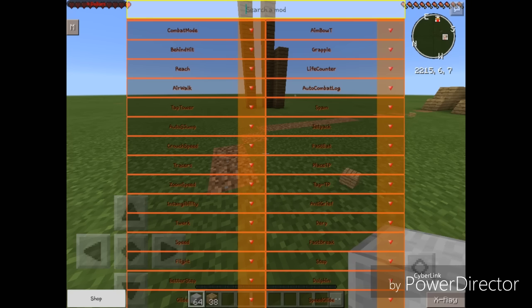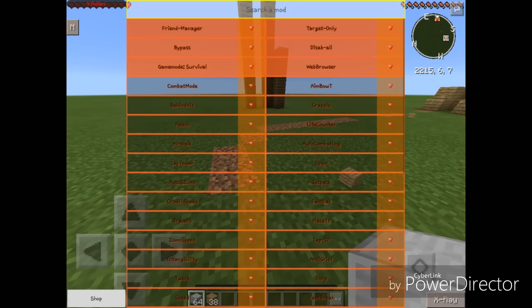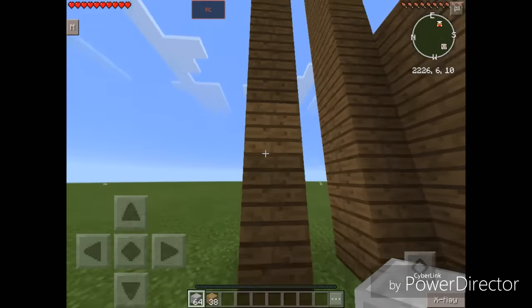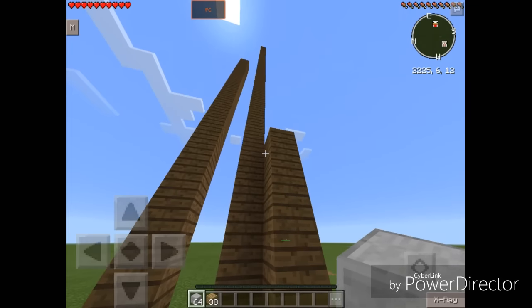Since we already have Creative, next up on the list we have Step. Y'all know what Step is — it just makes you climb whatever height block of your choice. As you can see, I'm about to climb a very tall structure here.